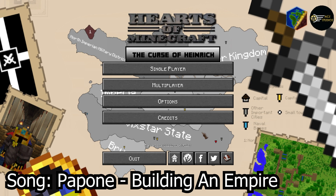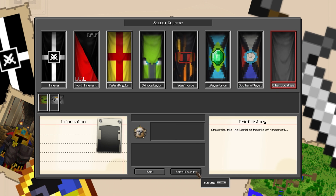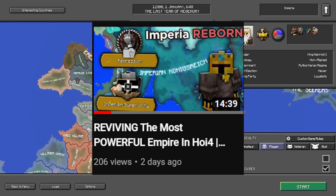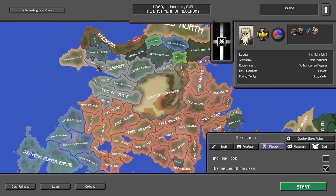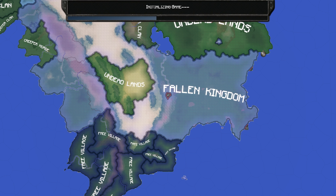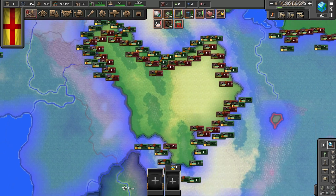Hello everyone, welcome back to another video. It's me, Crusader King, and today we're playing Hearts of Minecraft: The Curse of Heinrich again. The game is coming out on August 10th, so be ready for that. If you haven't seen my last video on the Curse of Heinrich, go check it out - info card should be popping up. We did play Imperia and tried to unite it, but this time I'm focusing on the fallen kingdom. I accidentally turned on historical focuses, so let's just hope those are okay.